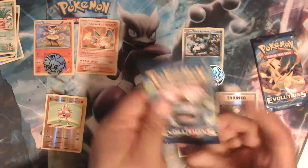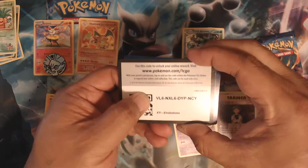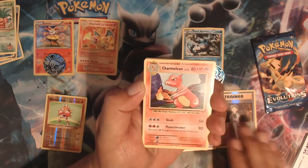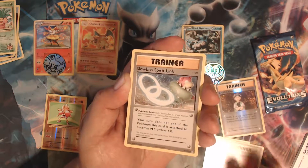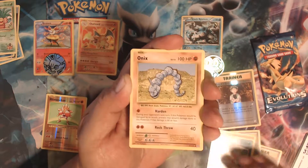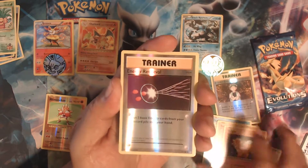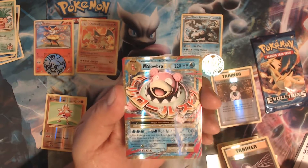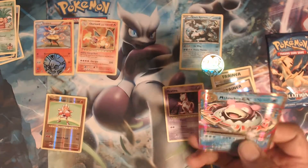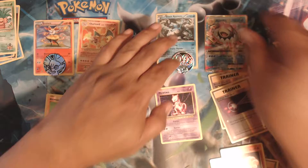We'll go with Venusaur. All right, Charmeleon, Super Potion, Slowbro Spirit Link, Fighting Energy, Magikarp, Onix, Sandshrew, Vulpix. Reverse holo is an Energy Retrieval and our rare is Mega Slowbro EX. Not bad, not bad at all — probably one of the most common EXs you can pull from this set.